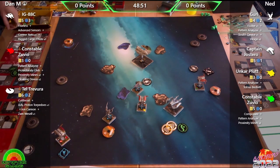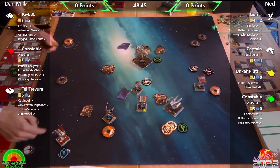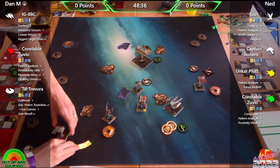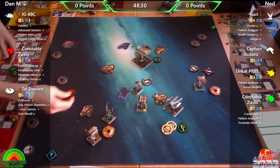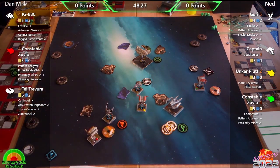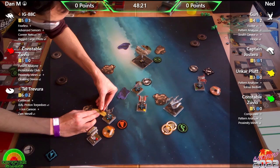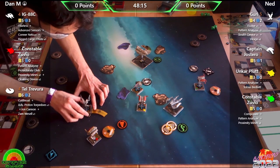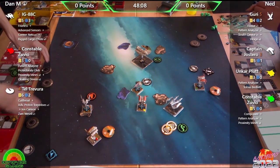IG boosts into a position to avoid multiple arcs, and then Guri gets tractored in return — a tractor for a tractor moment. She's pushed back over a rock twice. No damage goes through, but it was a bold and impressive counter-play from the IG pilot.